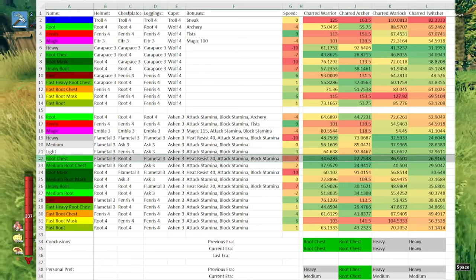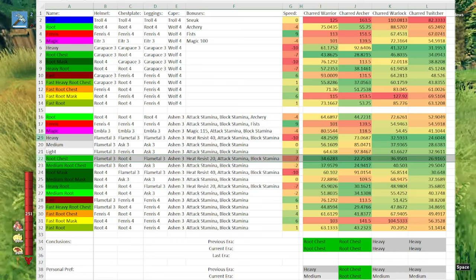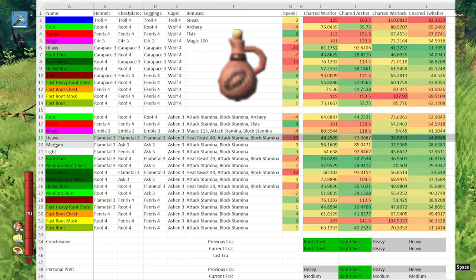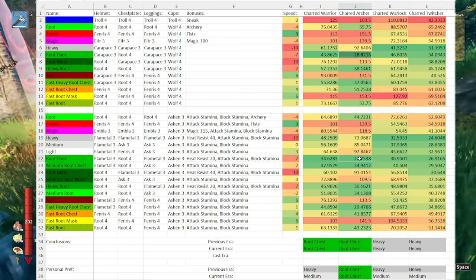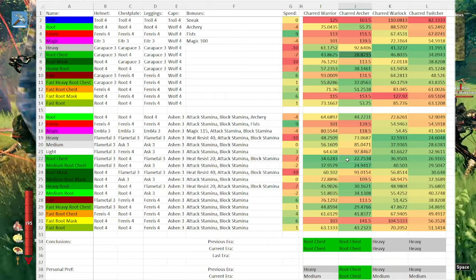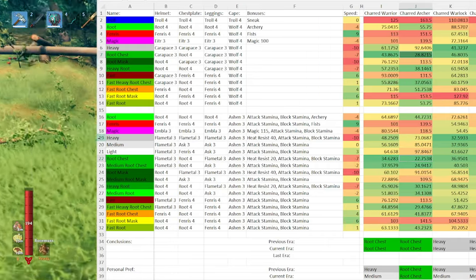However, given the greater variance in damage and the amount of fire in the Ashlands, I would recommend sticking with heavy armor if you haven't recently downed a fire resistance wine. When it comes to the Marksman variant, the benefit of the root chestplate becomes much more pronounced. Despite this, the fire of the Ashlands still poses the same threat without a fire resistance potion, and so it still may not be your best option.